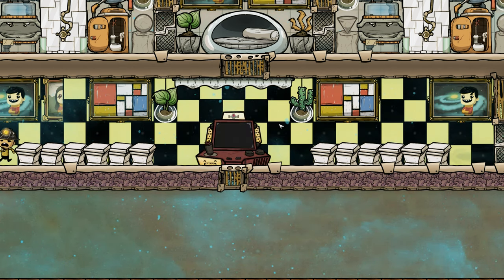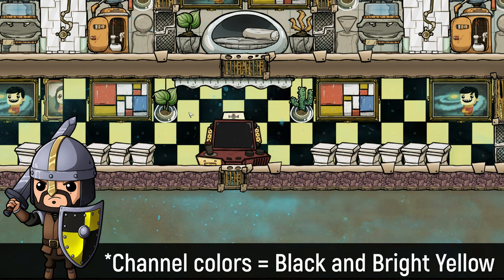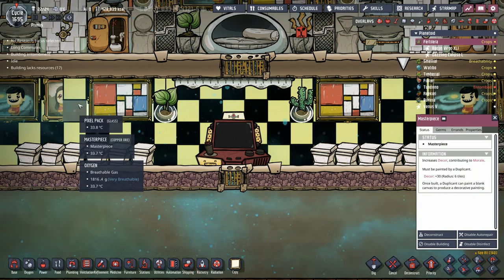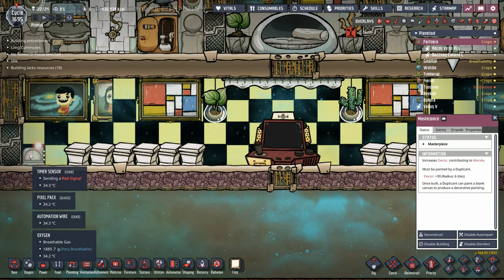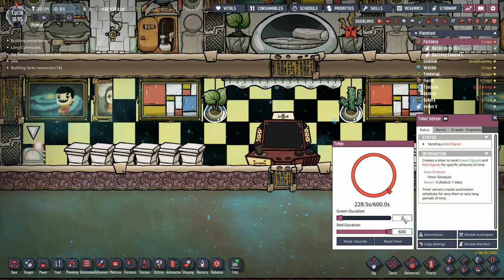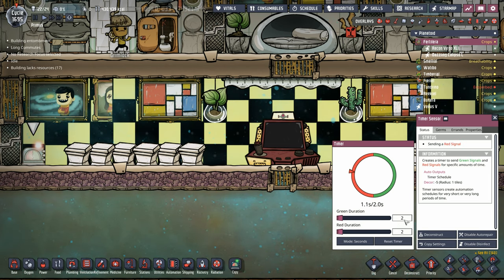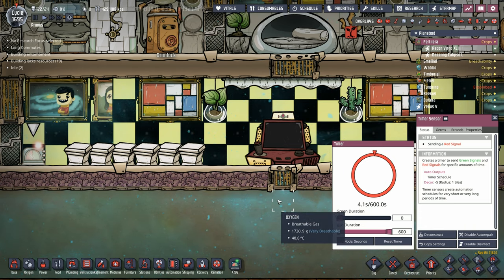You'll notice some pixel packs behind there. We tried to get the colors as close to the colony colors as possible, but this is the brightest yellowish they have. You can see some graphical bugs — even though there are masterpiece paintings back here, they don't always show up. We've also added a timer sensor. In case we want to have a little fun with the dupes, we can set it to 2 and 2 for on and off, and all of a sudden the dupes have a nice party club scene. Unfortunately, the timers just add more animation to the simulation, so we thought it's better to leave it off until we're actually ready for party time. We set it for 0 and 600 so it always stays in one position.